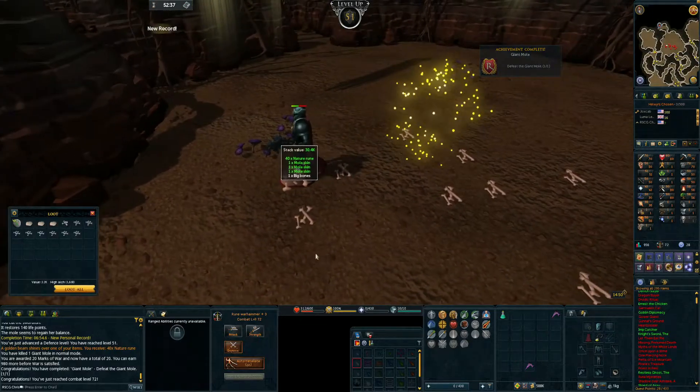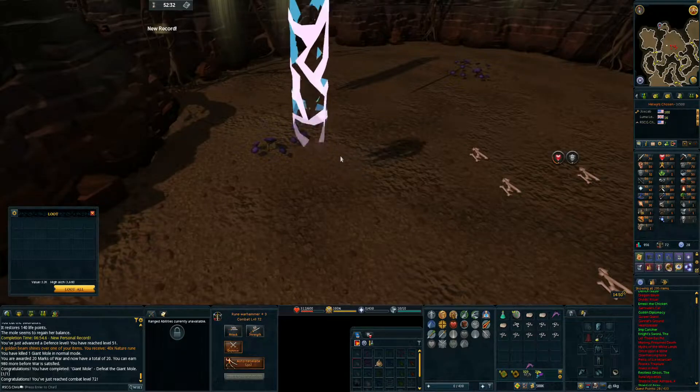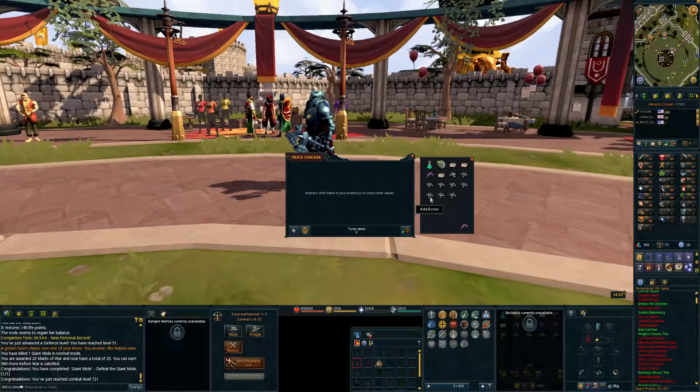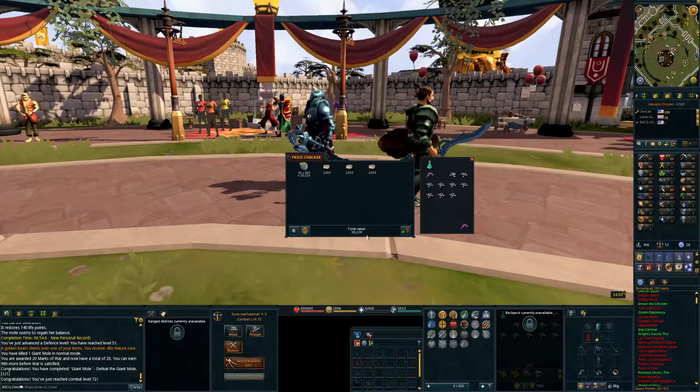All of that for 40 nature runes? Let's tele out of here to the Grand Exchange, because one of my flipping items just sold. Let's do a little price check on what the mole just dropped — 40 nature runes and 3 moleskin. So that kill was like 30k. I did it without using a prayer pot, so maybe it's a fun little way to just get some practice runs in. The nature runes are nice for free-to-play.